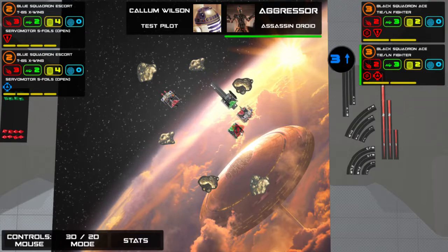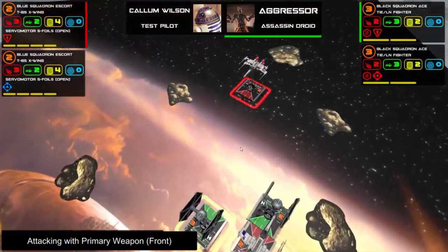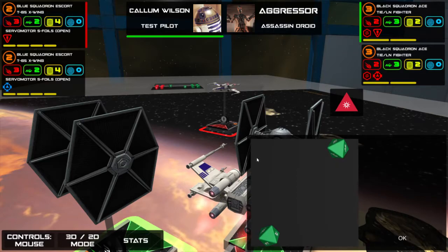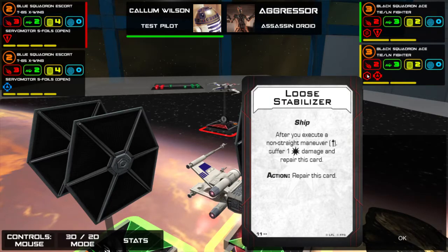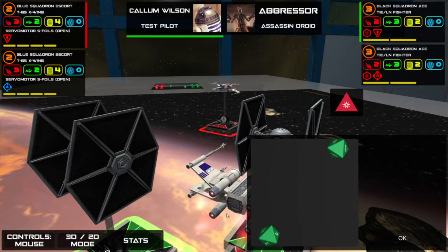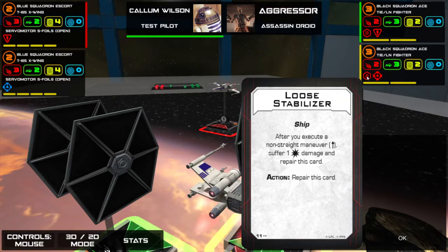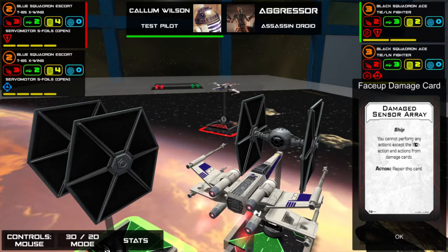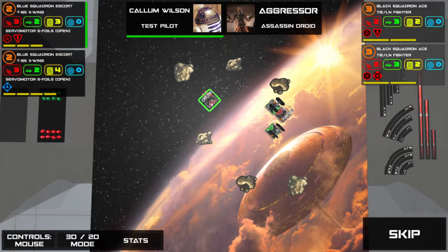He did choose to do a hard manoeuvre, which means he took the stress. I'm about to take a crit — but also this other ship: you'll have noticed this card says as an action they can repair that card. But because they bumped into me and didn't fully execute their manoeuvre, they don't get to perform an action, which means next turn again they're going to have to go in a straight line unless they want to take a damage. My crit reads: you cannot perform any actions except the focus action — that's not too bad, I can live with that.